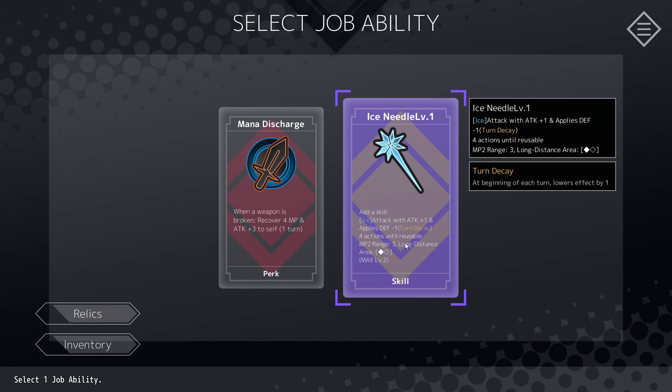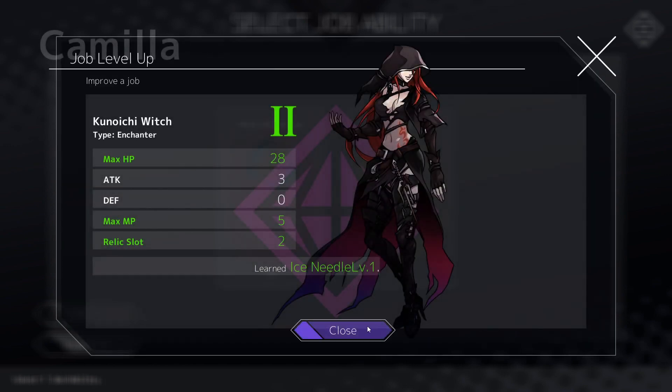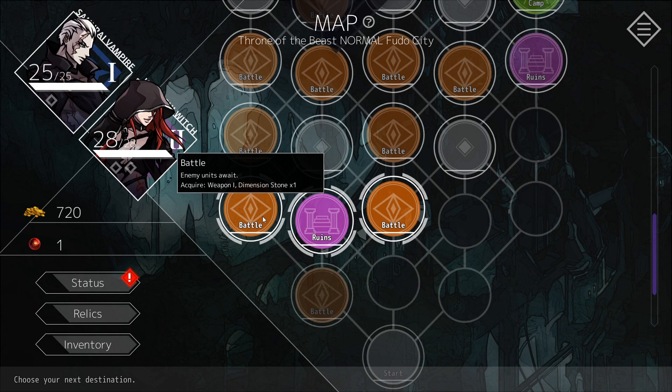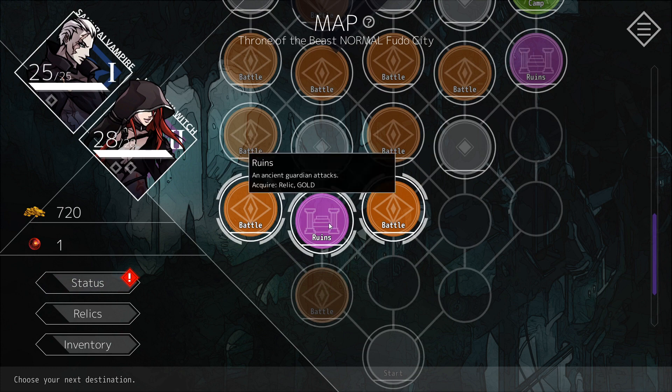So essentially after one turn the defense debuff is gone. We're going to grab the skill for her because she doesn't have many attacking cards at the moment. We could go to battle to get a weapon or dimension stone — dimension stone is what allows us to upgrade — or we could go into the runes where we can get a relic, which is what I want.